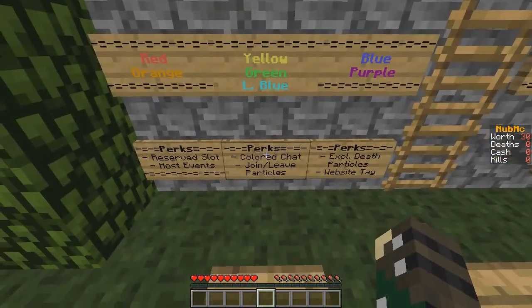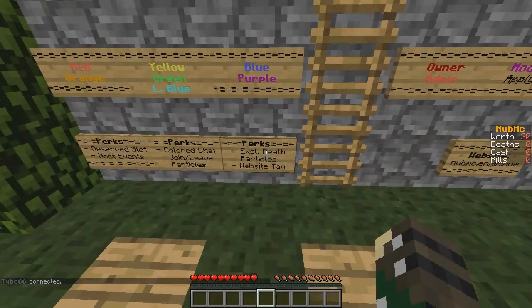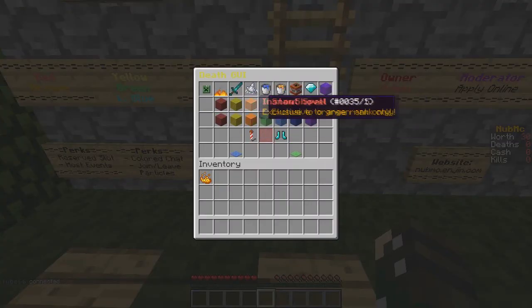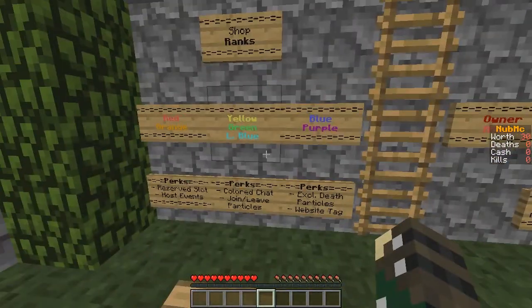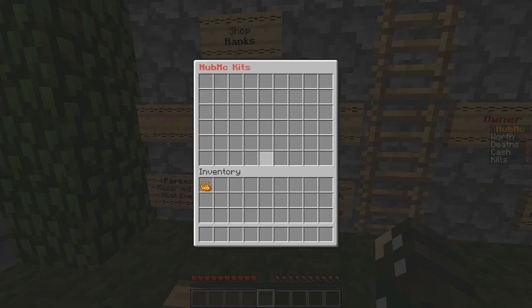The color rank perks include a reserved slot, the ability to host events, a colored chat name, exclusive join and leave particles, exclusive death particles, and a website tag. Also, every $5 donated unlocks a kit in slash kits for the entire server — so it's not just for yourself, it benefits everyone.